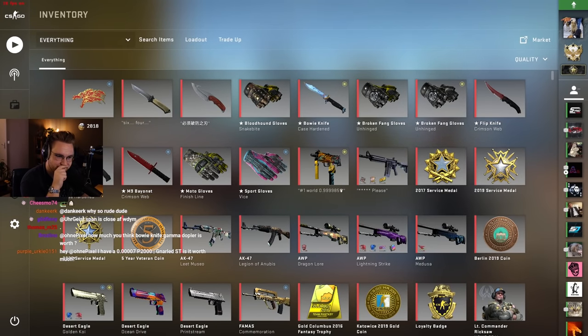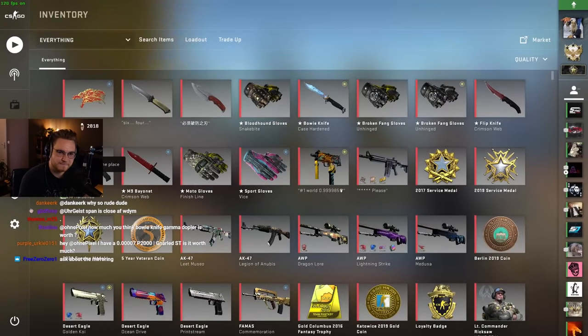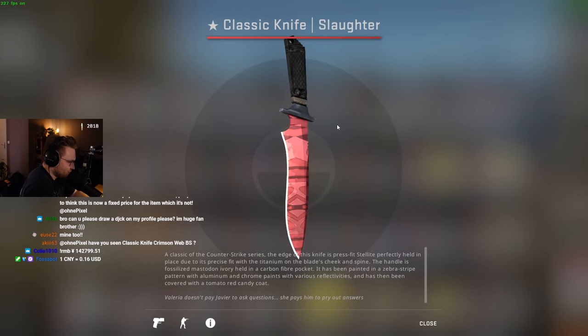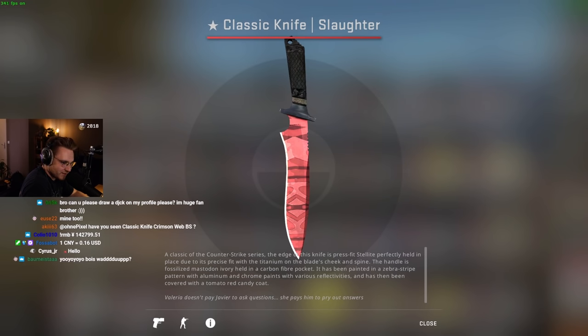Each knife has its best position. You see where the thick part is in the classic knife on the bottom? If you open my one in the inventory, you will see — it's centered where the thick part is. That's nice. Is that the best float for this pattern? And is it the best pattern? Yeah. All the ones I have are best float and pattern — I don't buy the ones that are not best float.